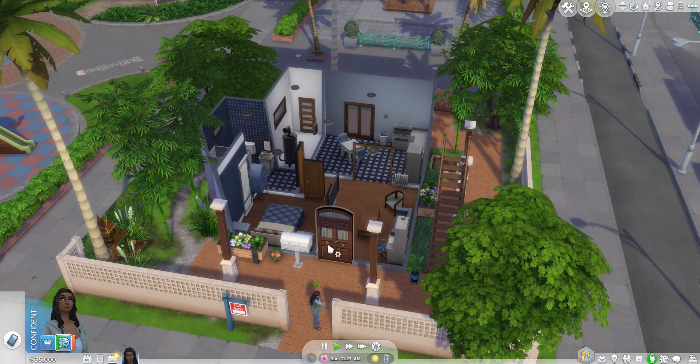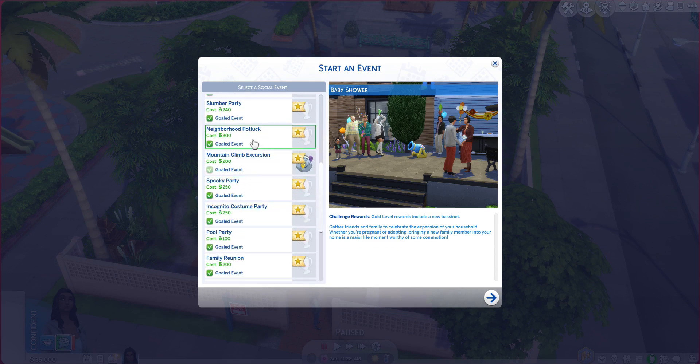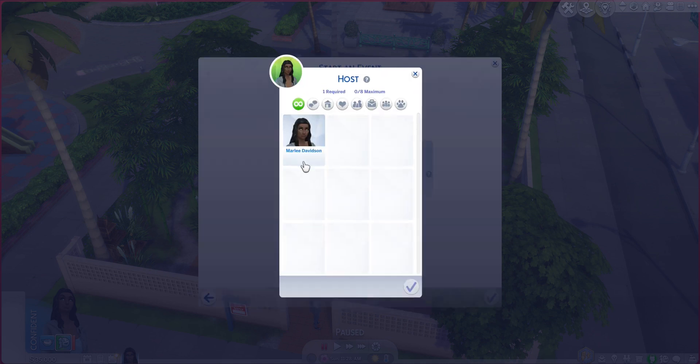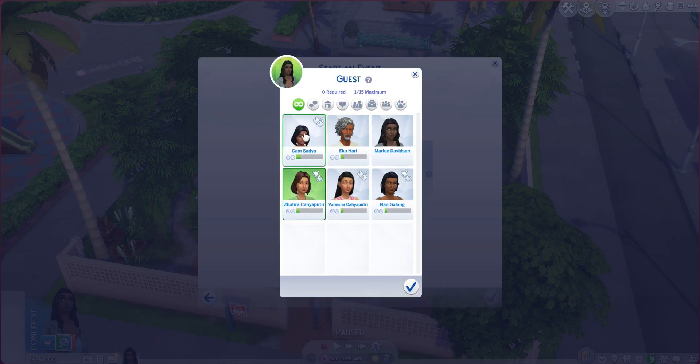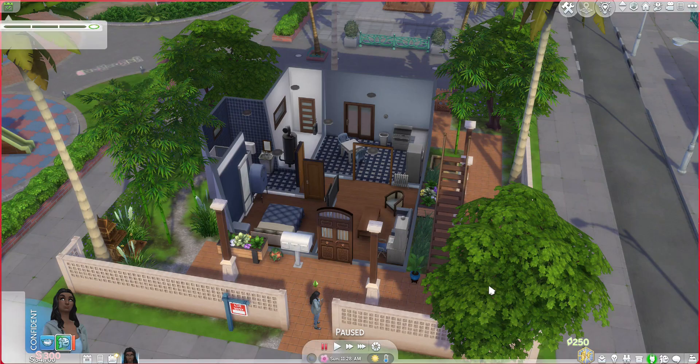Alright. So like I said, we don't have a pool, so we're going to have to do the potluck. Where is it on this list? Neighborhood Potluck. Okay, it costs $300. Since this is my first time doing a potluck, I'm going to do a gold event. We need a host, which is obviously going to be Marlee. We need potluck contributors — how about our landlord and Nan, you can be those. Oh, we have to have at least three. I guess the kids can technically be the guests. Let's go ahead and do that — we need to have it at our place. Let's get started.